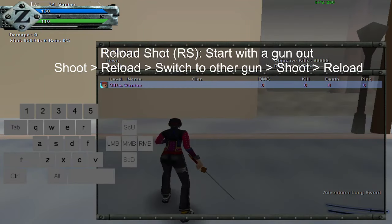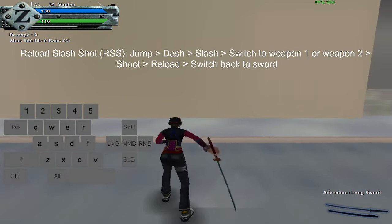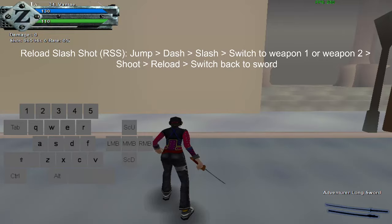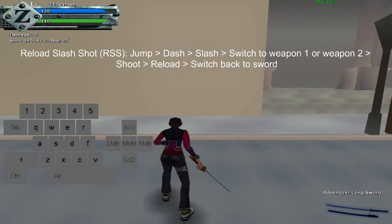Next, we're going to go to reload slash shot. This is similar to the butterfly — instead of blocking afterwards, you switch after the slash. To start, you want to do jump, dash, slash, and then switch to either weapon one or weapon two, shoot, reload, and then switch back to your sword. This will be quicker than if you just shot and then switched back to sword. I'll go ahead and show you an example of that.